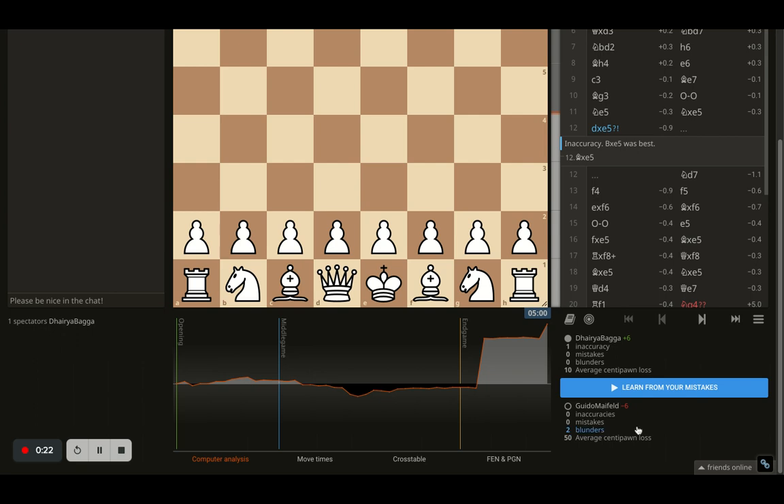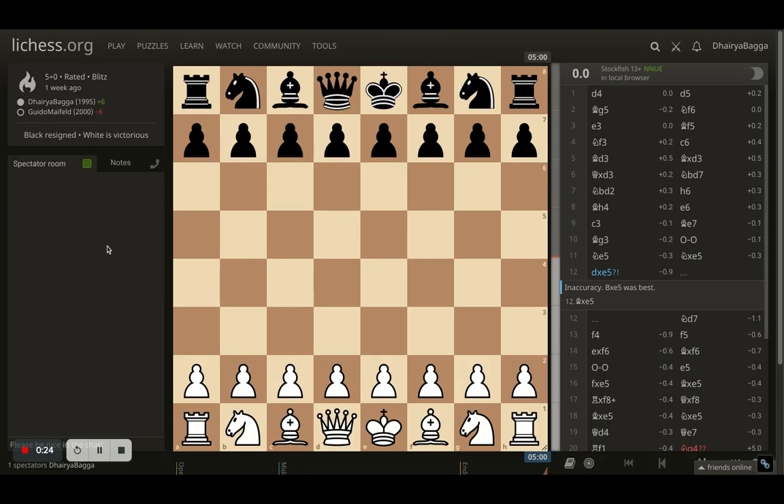Let me take you through this game, which was pretty good. An average centipawn loss of 10 is always nice, and it was against a 2000-rated player. Similar ratings for both me and the opponent, and it went pretty well. I hope it's instructive and you watch it till the end. If you do like it, please subscribe to my channel as well.